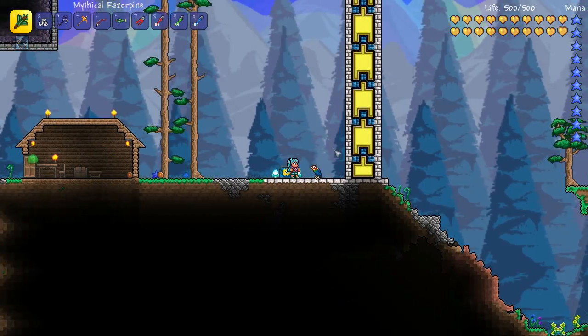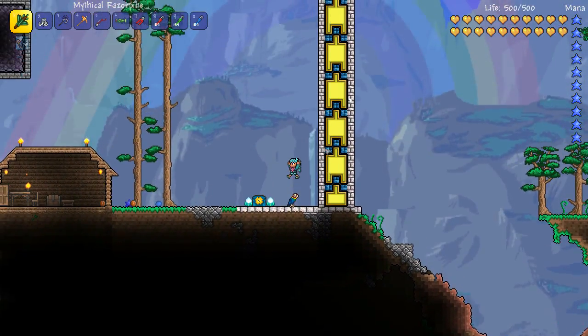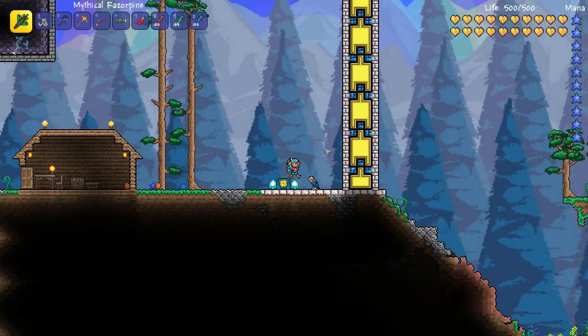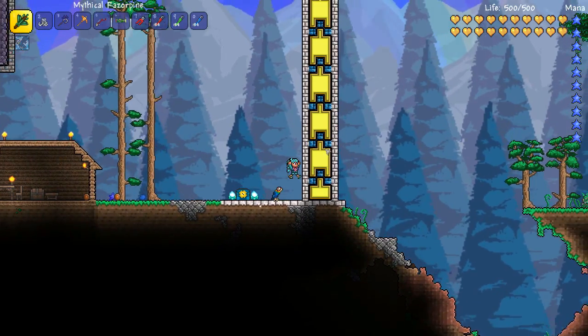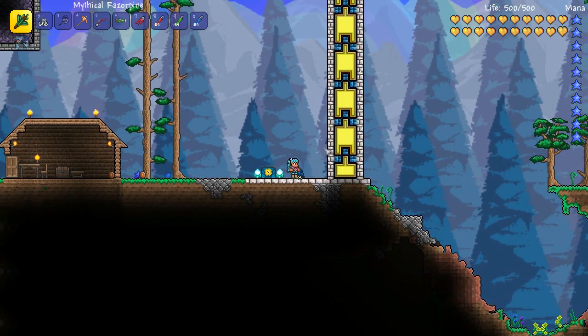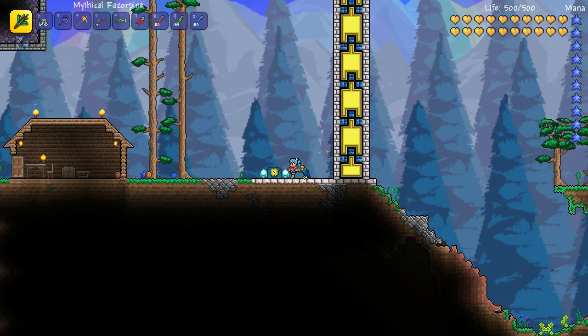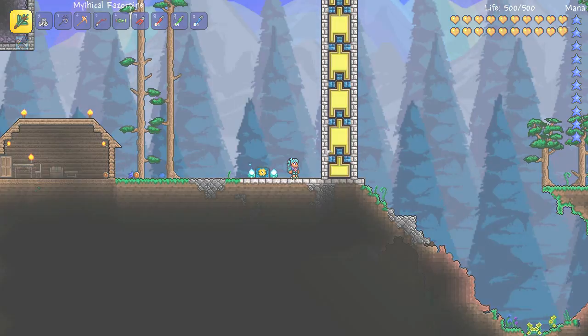Welcome to the Terraria Launching Pad, where we're going to be flying up this wall to test both the flight height of the wings and also the speed that we can ascend in. We're going to do a test for each of the Top 5 wings, and then I'm going to go into how you can acquire them and talk about why I chose them for that particular rank on the list. So let's get started.